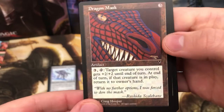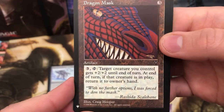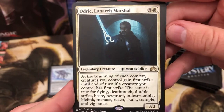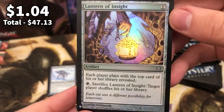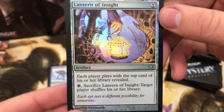Dragon Mask - that is wicked, that is such a cool card. Craig Hooper, little signature there. Odrick Lunark Marshall for the old slot - really cool card to use in Commander but not worth anything at all. And Lantern of Insight for that foil slot. What a nice little foil that is.